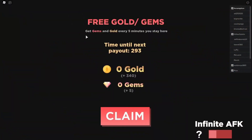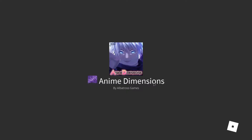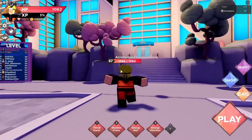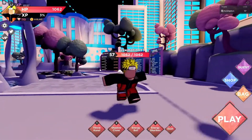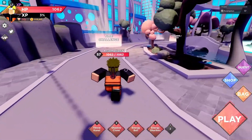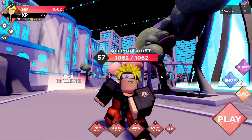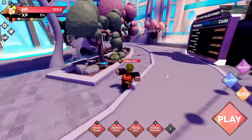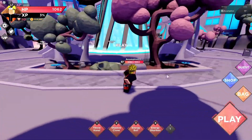At number two is sit idle and earn. Not once have I seen a game that allows players to earn bonuses by just standing in the game. Anime Dimensions has a specific area in the map where players can stand and earn bonus gold. This feature is very unique and helpful for people that don't play the game often. You can find this area close to your spawn. You can leave your computer on during the day and the game runs for the whole night — leave your character in that area and in the morning you can wake up to a good number of gems and gold added to your account.